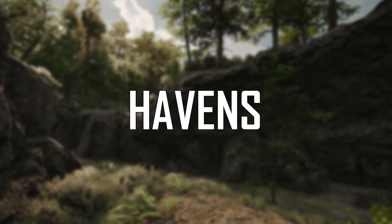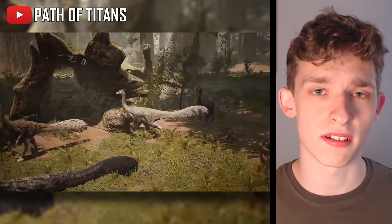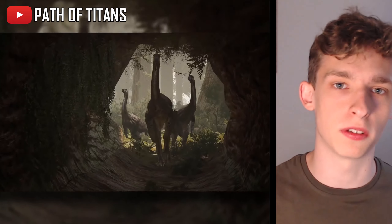The final thing from the dev blog I'm going to cover today is havens. Havens are added in the second pass-over of the map, meaning the devs are starting to polish and focus their attention on points of interest. Havens are areas in the map which are specifically designed for smaller dinosaurs, as larger dinosaurs will not be able to enter them. These areas will serve as an oasis for smaller dinosaurs — a safe haven where they can chill and relax with other small dinosaurs.